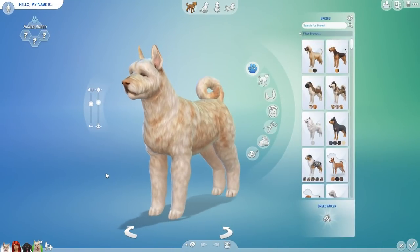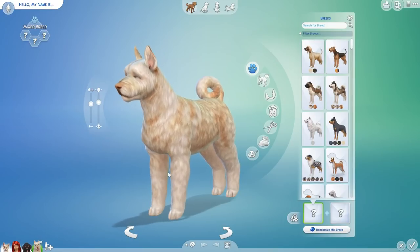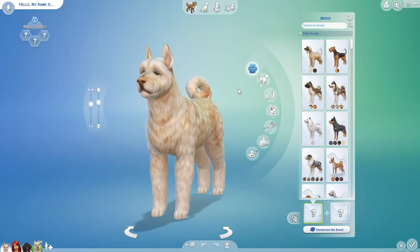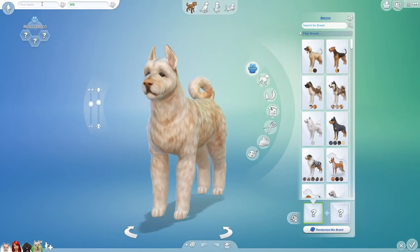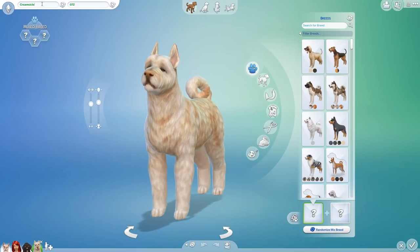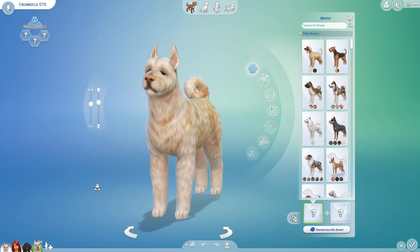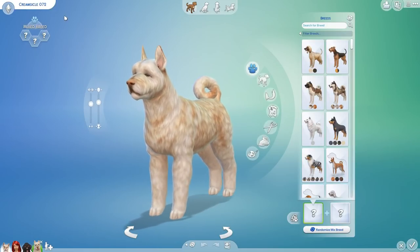We are going to have 10 mixed breed dogs to pick from. I want to go ahead and name the dog first — this is a mixed breed so we'll count this as the first dog. Dog Experiment 072 is named after Creamsicle. Creamsicle is the name that InkheartYT, one of the amazing members of our community, asked us to use — and boy does it ever fit for the very first random roll of this dog. Let's see what Creamsicle is going to look like.